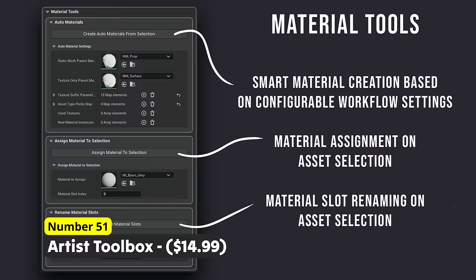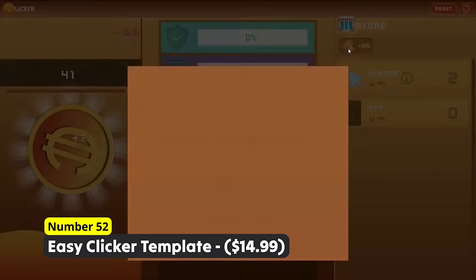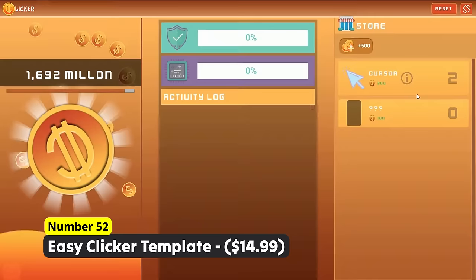Tired of playing cookie clicker? Number 52: Easy Clicker Template. Create the next cookie clicker game with ease and let your players click until their mouse breaks.